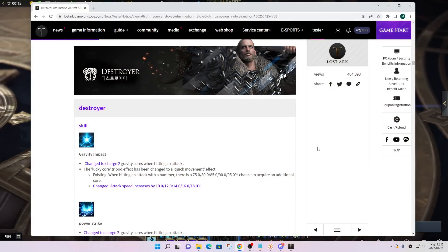First skills to go are the blue skills that charge the core. Most of the blue skills now guarantee 2-3 cores by just using that one skill. Because of that, they removed the tripod called Lucky Core, which provided you an additional core by a certain chance. There are still some few blue skills that provide one core, but this is a huge buff for Destroyer.